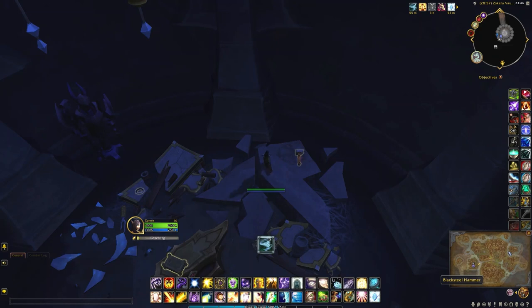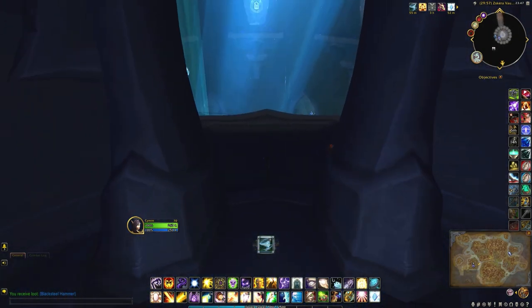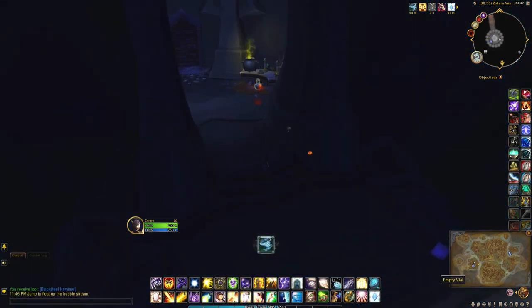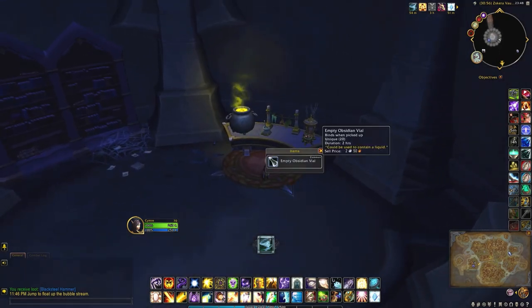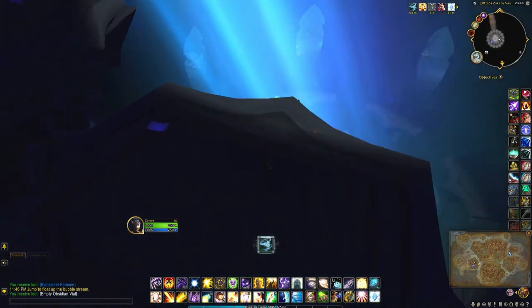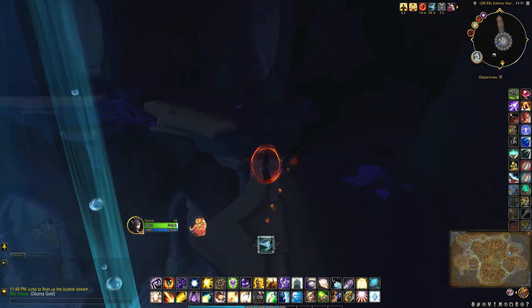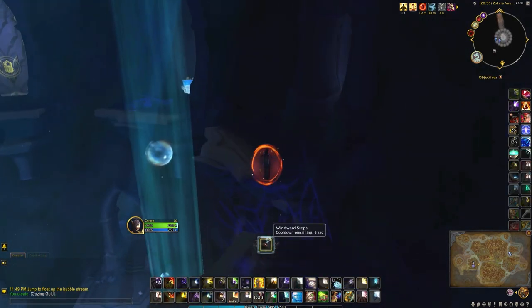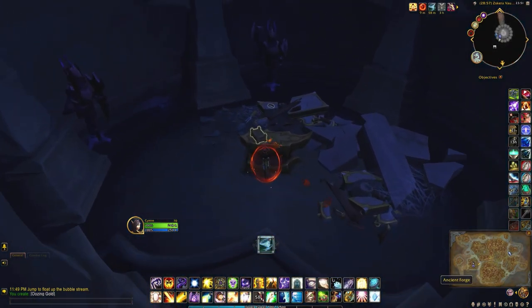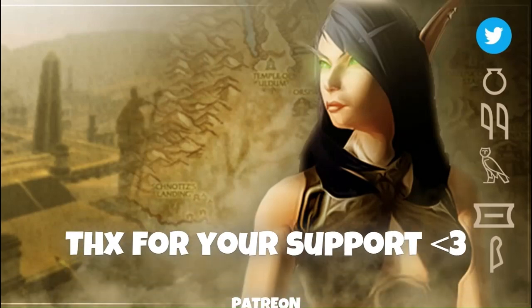If you happen to find the room with the black steel hammer and the Naltharian coin mold, you have to find the gold. Here we go. Empty vial. I'm going to fill the vial with the oozing gold. Get back to the coin mold for another chance at the pet.